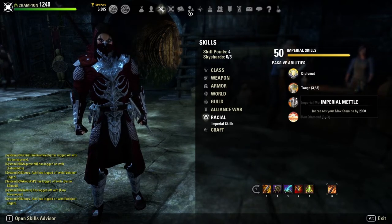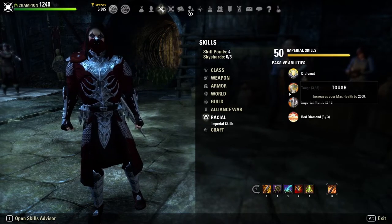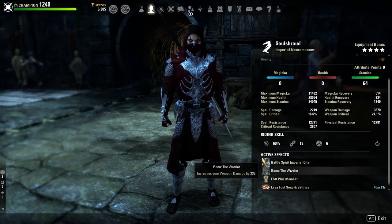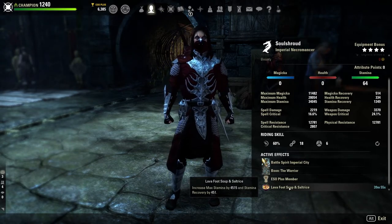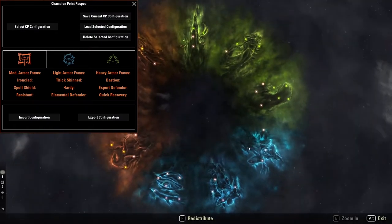I run Imperial — a super underrated race. You get 3% cost reduction at all times from Red Diamond plus Magicka, Stamina, and Health back roughly every five seconds when you deal damage, and massive boosts to Health and Stamina. If you don't need the sustain, I'd recommend Nord as the alternative — Nord gives a good boost to Stamina and Health plus a giant boost to resistances, though you will take a slight sustain hit. We also run the Warrior mundus for extra weapon damage, and for food we run Lava Foot Soup and Saltrice giving 451 Stamina recovery and 4,500 maximum Stamina. We put 64 attribute points into Stamina and still maintain 28,000 Health.